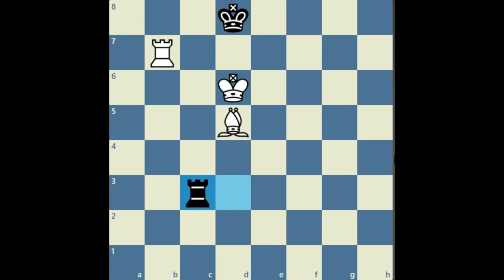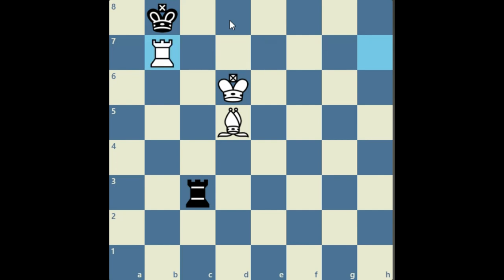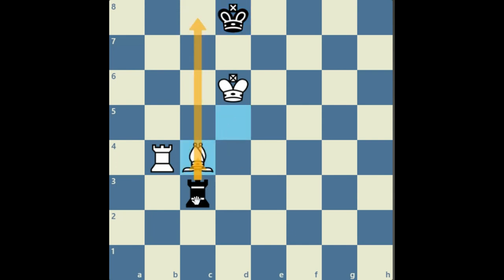Rook c3 again and then rook d7 check — this is a time-winning check. King c8 and rook h7. The king cannot stay on c8 or go to d8 because either of those squares results in checkmate. So the king is forced to go to b8, and after that rook b7 check. King c8 and rook b4. Now after that king d8 is played, and bishop c4 stops the rook from coming to c8 anymore and there is a checkmate threat.